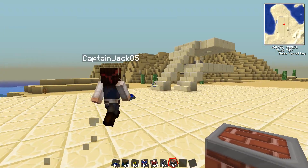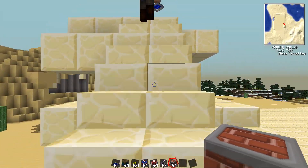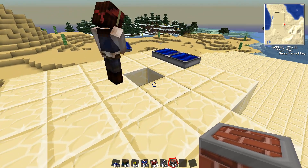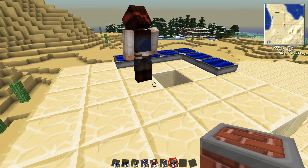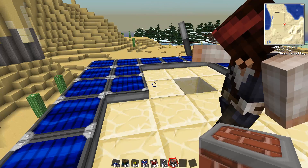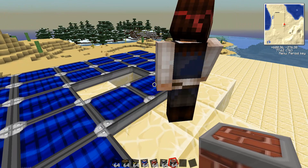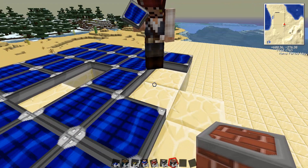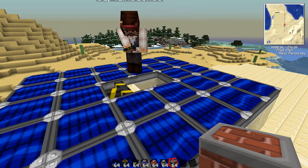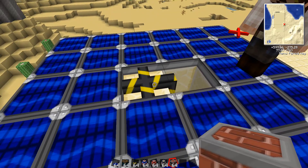We're going to go over here and demonstrate a setup that we're going to use for the rest of our videos — we're going to make a little power plant here. I'm going to start by laying down some solar panels. We're going to put a lot of them down; you don't need this many to start, but we're going to make a fairly decent-sized rig here. Alright, we've got our solar panels down, and I'm going to lay a little bit of blue alloy wire and stick it down there.